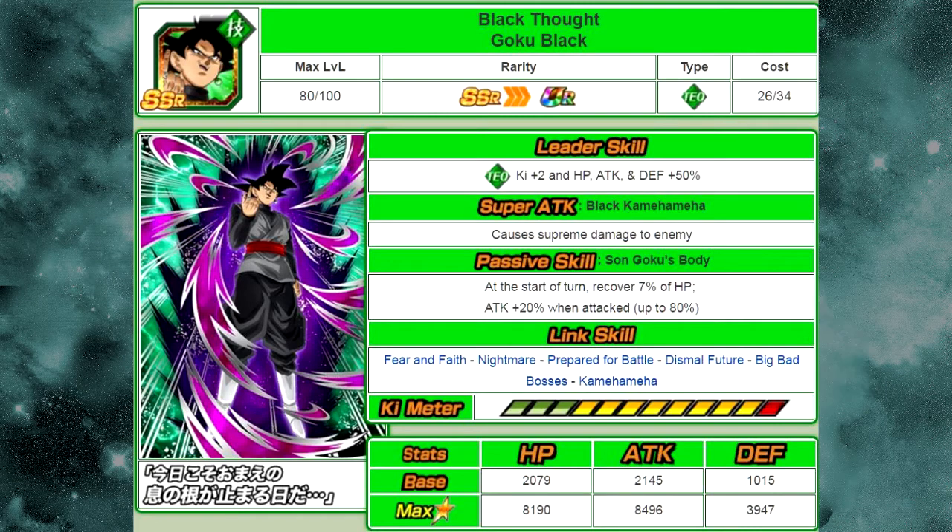If you guys are on the global side, go ahead and start grinding him up — get probably 25 of him if you have the character slots available. Goku Black never feeds in really quick; it's just like the Zamasu card, the Merged Zamasu card. It took forever to get him up to Super Attack 10. He's a pretty cool card. I like the card art — it looks kind of sinister.